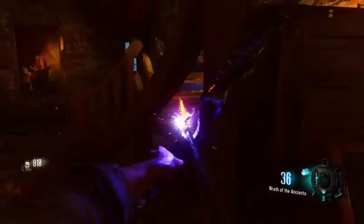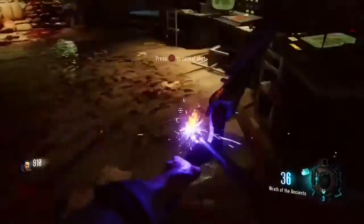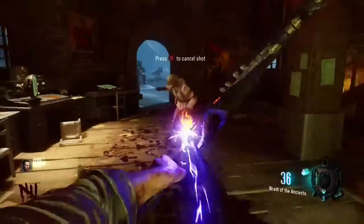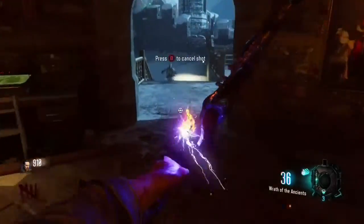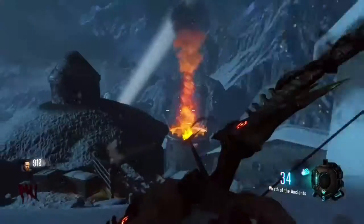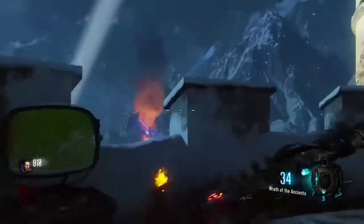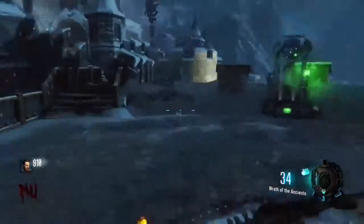I'm going to get out my bow, charge my shot, and walk outside here. This zombie decided I wasn't going anywhere, but we're going to go back outside and hit this bonfire like that. As you can see, I hit it — it should look like that. It should be a fire tornado with lightning around it.